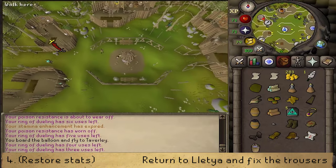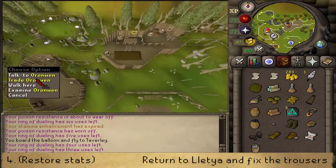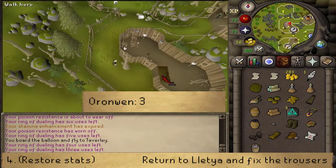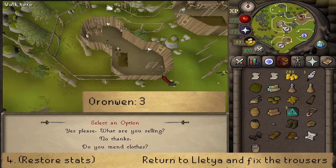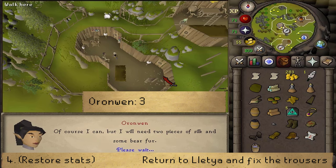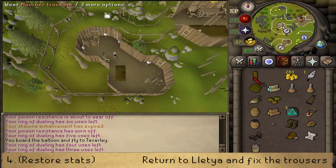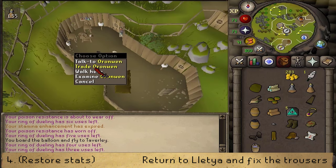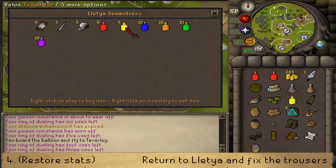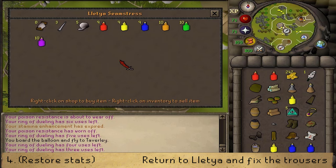Then go back to the General Store and from there continue west to the clothing store. Let's talk to Oronwen, select option 3 — 'Do you mend clothes?' — and she will immediately fix up your trousers. Next, let's trade her and buy two red, two yellow, two blue, and two green dyes. If you're tight on inventory space, then one of each is also okay.